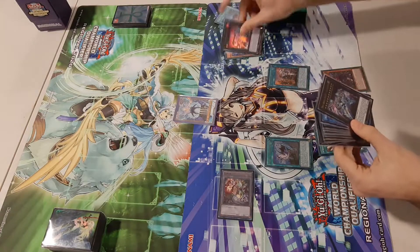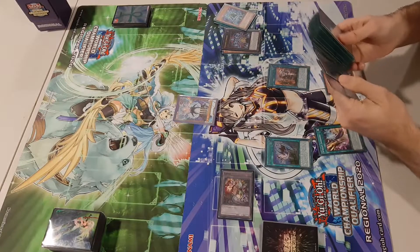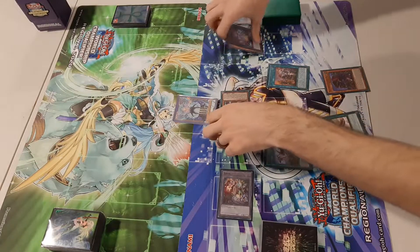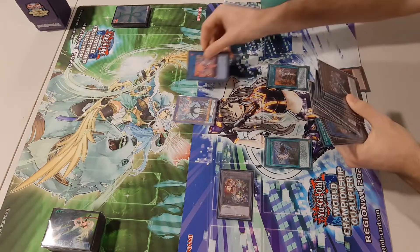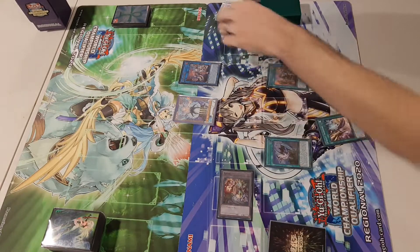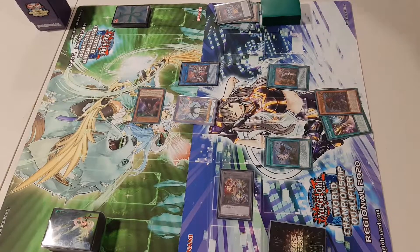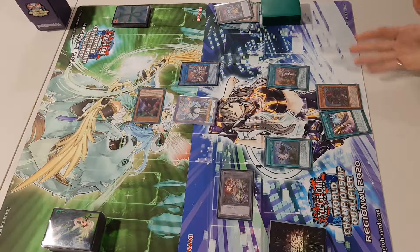Very similar to the previous combos, use Gigantic's effect to summon out the Iblee, then link into the Elf and use Iblee's effect to summon to your opponent's field. The reason we didn't summon the Gryffa Rider yet is because we were locked to Level Twos with Sprite Starter. What you can do is summon it on your opponent's standby phase and have the negate up for their turn. There are very few things other than Forbidden Droplets that they'd be able to play before you get a chance to summon the Gryffa Rider.